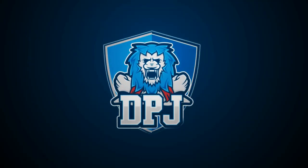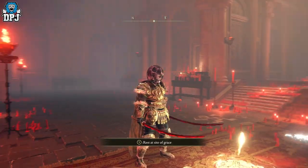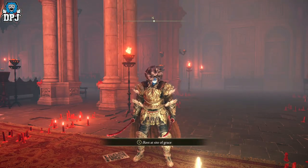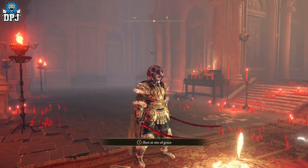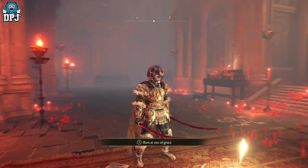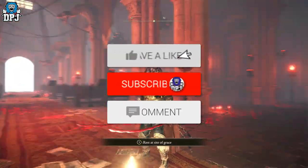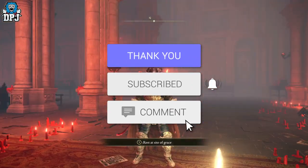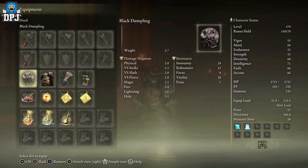My beautiful people, I am back with another Elden Ring video — a short but sweet one today. I'm showcasing an actual mask I got by accident, had no idea it was in the game. It's super unique, mad looking, and it's called the Black Dumpling. My name is DPJ — if you enjoy the video, leaving a like really helps out, and if you want to see more, be sure to subscribe.